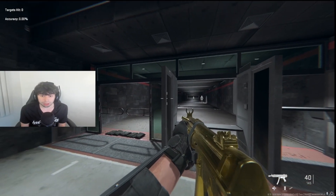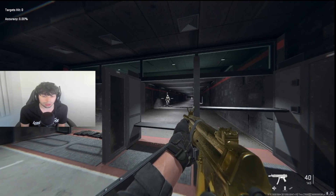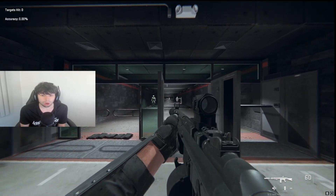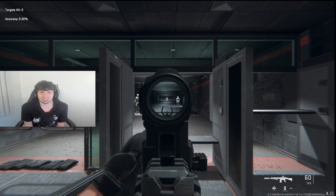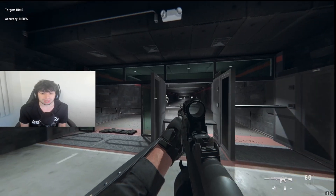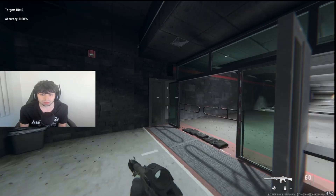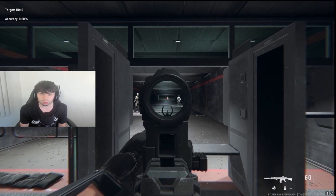Remember the pattern: rotational, hip fire, ADS — every single enemy. Use hip fire to latch on, then ADS to stick to the target, and then shoot. Let me demonstrate with this gun. I want to shoot a far target — look over there, rotational, hip fire, ADS. See, it looks so subtle you can barely notice it, but I'm doing all those steps. Boom — got him. I'm not just looking around and then ADSing randomly — I'm following the pattern.